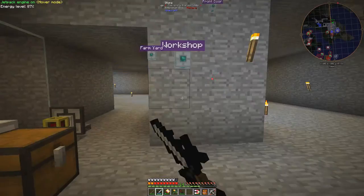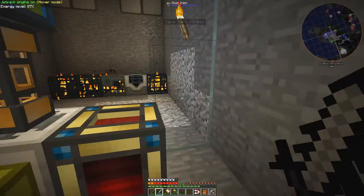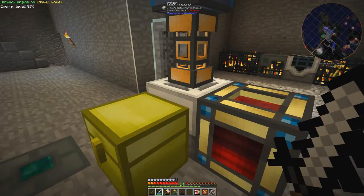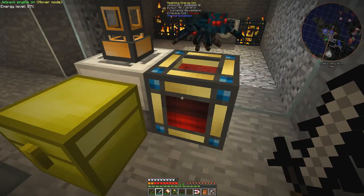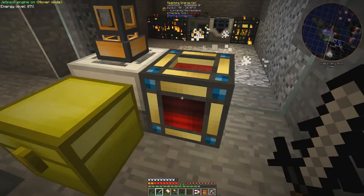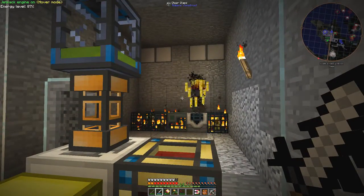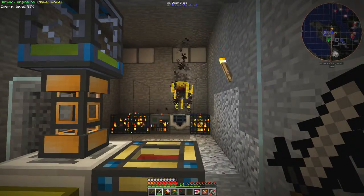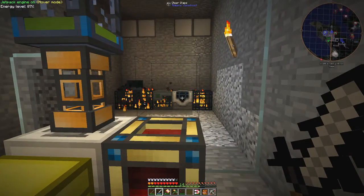Let's go to the spawner area. The mob has been killed by the mob grinder. The mob grinder is powered from this energy cell, and I can easily pick up the energy cell and recharge it. At the back I've got more energy cells powered by solar. These are the powered spawners — these two here.